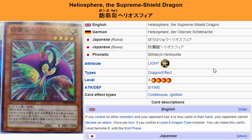What we're looking at here is Heliosphere, the Supreme Shield Dragon. It is a Light Dragon effect monster, Level 4, Attack 0, Defense 1900.